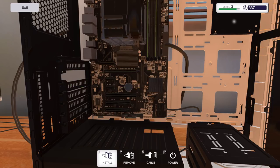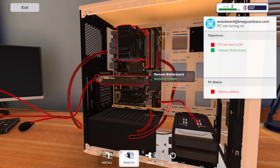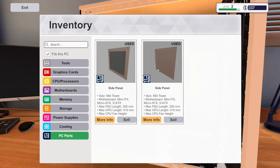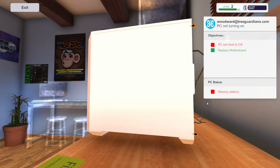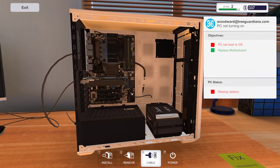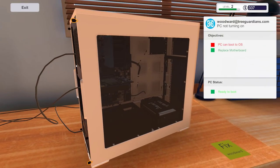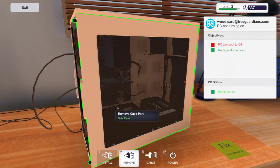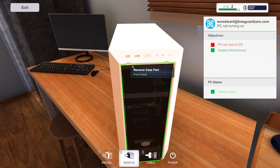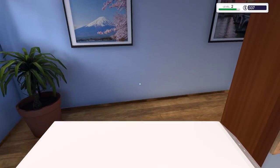Let's check we're not missing anything - we put thermal paste, no parts left over. Let's put the side panel back. It says missing cable in the PC status - oh yeah, I forgot the casing to motherboard connection. Bring that back. That was a good exercise because when you replace a motherboard you have to replace most of the other parts. Power it on - it boots! Right on the money. Let's get our money.